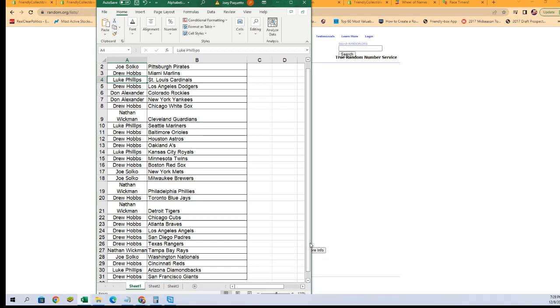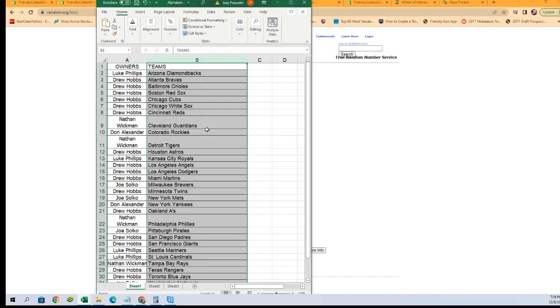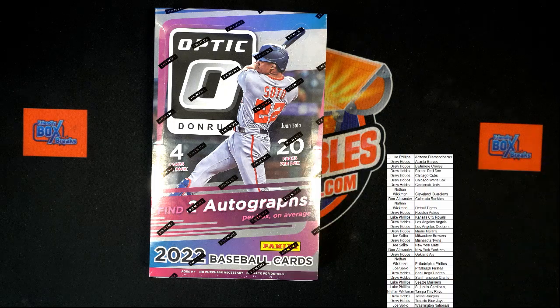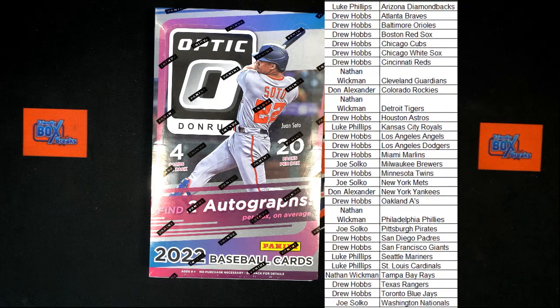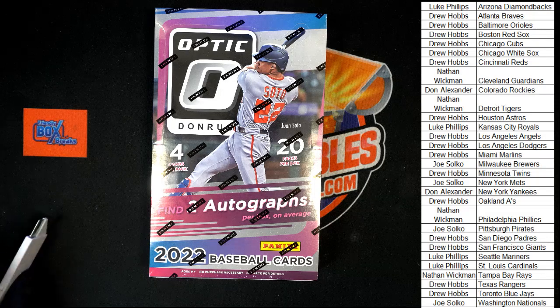Now we can see everybody. What I'm going to do is sort by team name — you know how we do it — and you know why we do it this way: we can sort it and ship it to you faster. Same names, everybody has the same teams. Any trades, get them into the chat now. Keyboard's moved aside — you know what that means, it's party time! Let's do this, let's get it rocking. Good luck everybody!